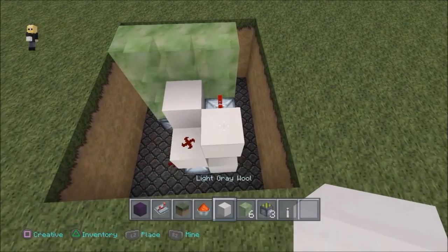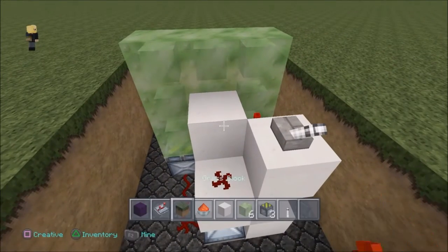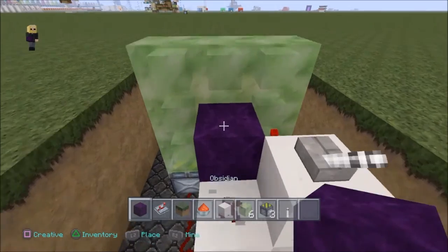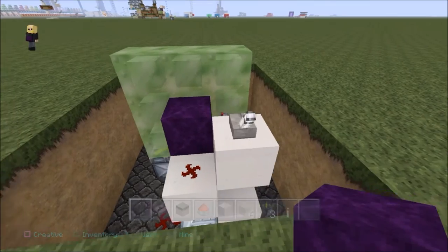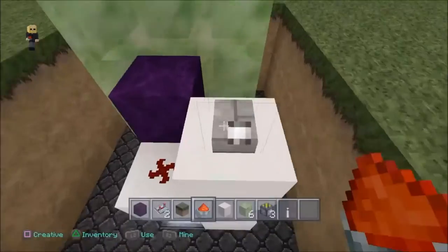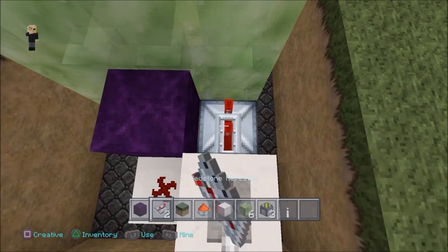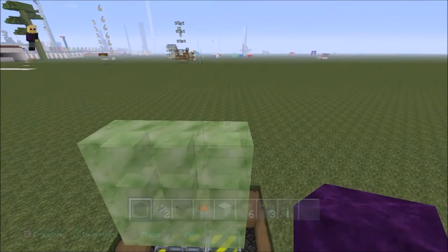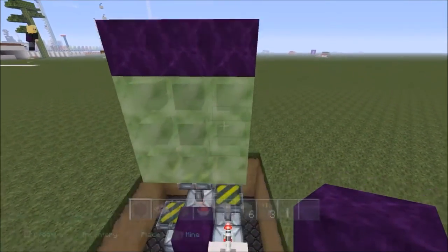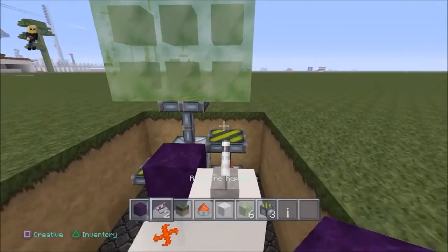Basically what we want to do is put a lever right here. When we turn it on, it should activate. It's not going to work here because I don't have an immovable block, so let's replace these blocks with obsidian or a furnace — anything that doesn't move. Put the repeater back down and the redstone there as well. Make sure these parts are on one tick. Now this will work all the way to the top. That's pretty much the main build, guys. Very simple. Put a roof on top with immovable blocks, and make sure any block attached to the slime blocks doesn't move.